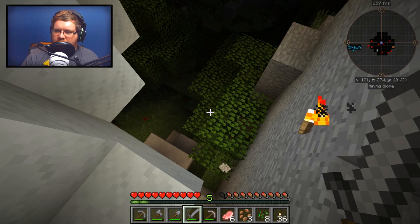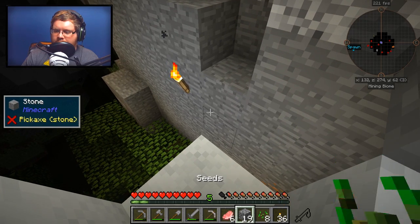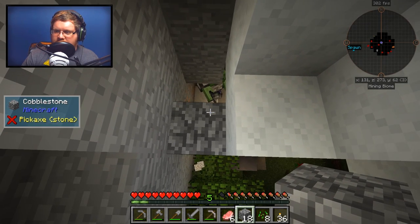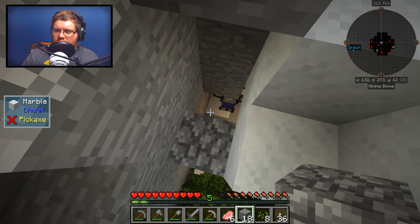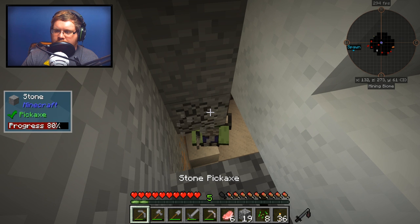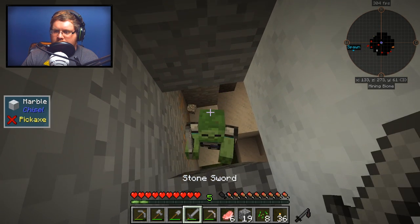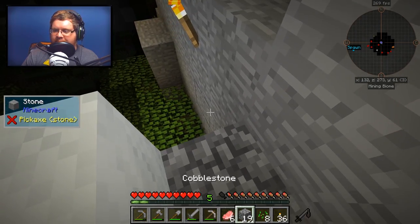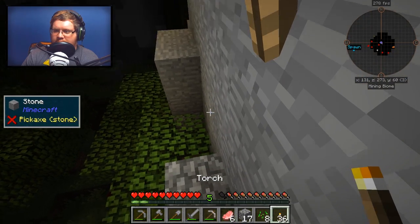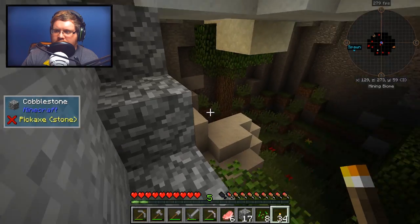We don't really have any way of protecting ourselves. We'll take some cobblestone. There's a zombie and he is definitely more armored up than I am. I don't think I can reach him. Hopefully he isn't resistant to knockback, because that would be really bad. And I hear a skeleton.